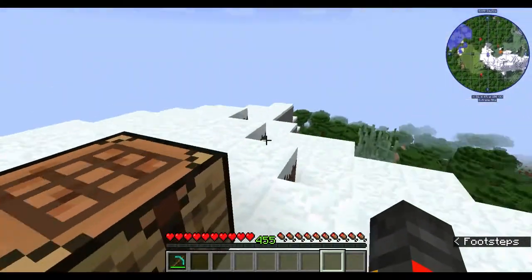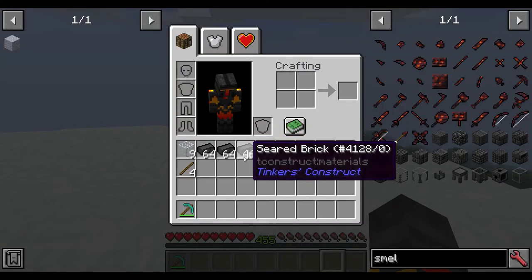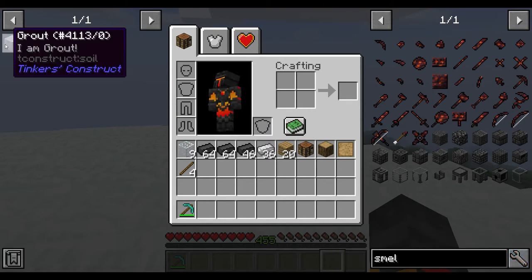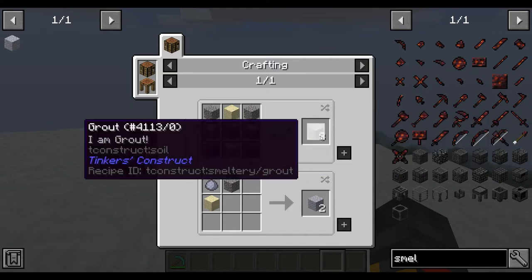For this you need seared bricks, and to get seared bricks you need grout. To get grout: four gravel, four sand, and one clay gives you eight grout.